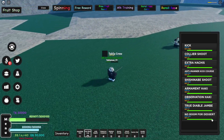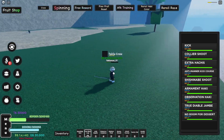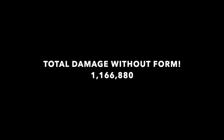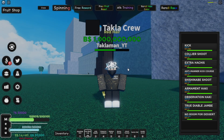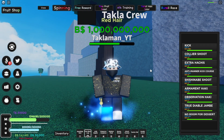For the last move, the No Room for Desert, it won't work unless you have True Diable Jambe on. Now let me go add up how much damage it did without its own buff. Alright, now let's go add on the Ifrit Jambe form — here it is.